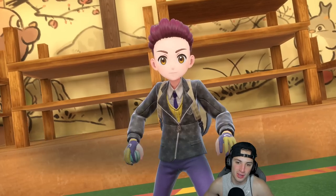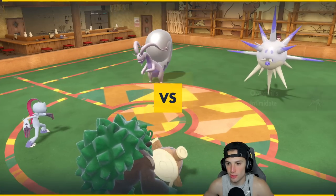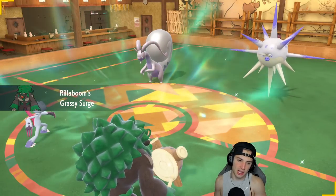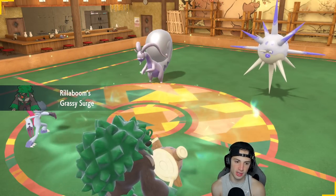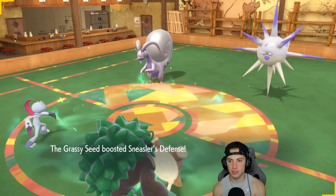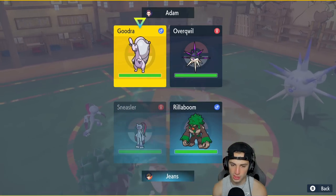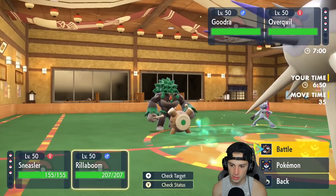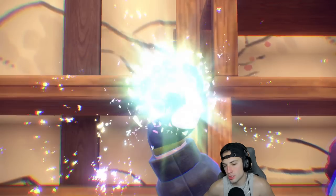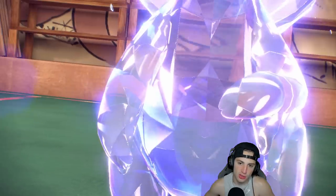Two battles in and we're one and one — I love how we're playing today. Our opponent outplayed us a bit in the second one but we were right there. Overqwil and Goodra come out here. I might just U-Turn out or Fake Out the Overqwil. Intimidate! I forgot Overqwil gets Intimidate. I'm thinking of Close Combating into the Goodra slot, but actually why wouldn't I just Taunt this Overqwil? I'm going to Taunt that and Fake Out.